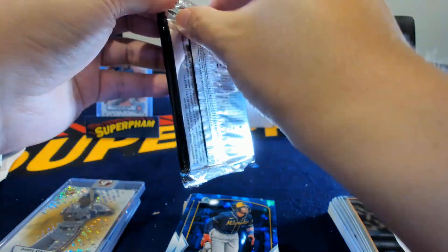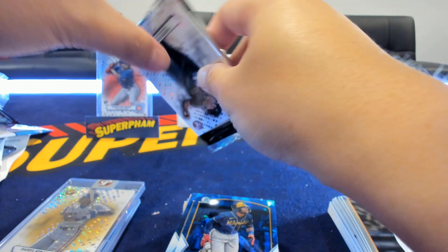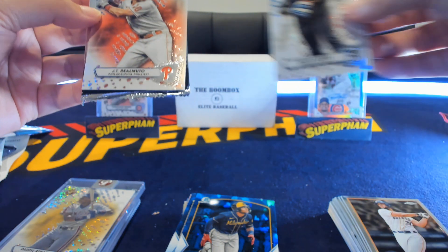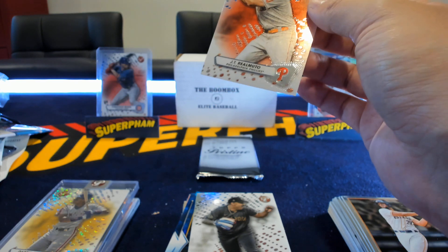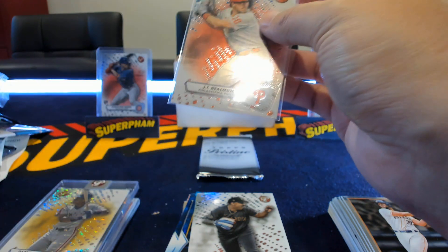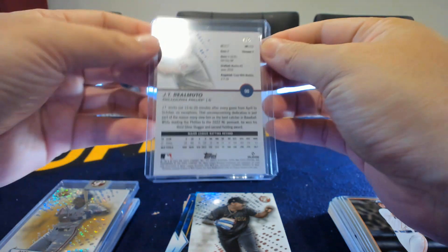Now the first inside pack — it usually has two hits, sometimes a refractor, sometimes if it's an auto it's usually a patch auto. This looks like just two refractors. Is that red? I think that's red — we got our JT Realmuto red, 4 out of 5! Hits are starting to come. Nice team color match on JT — always will take a red. Realmuto 4 of 5, boom!